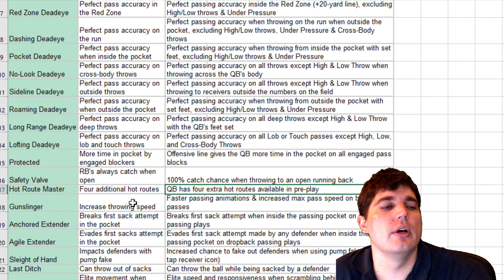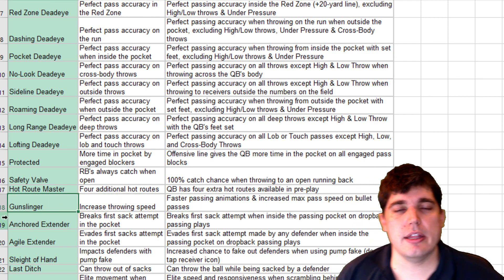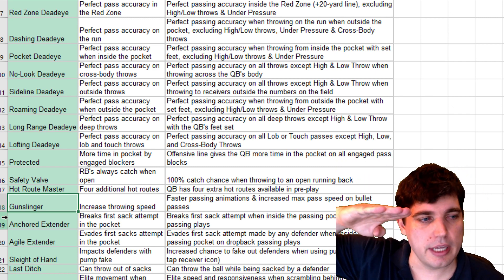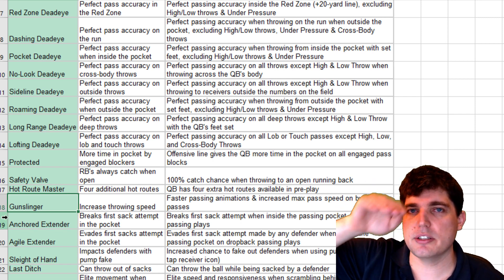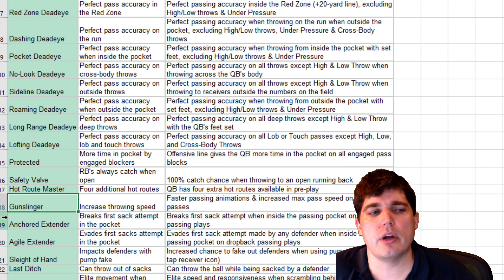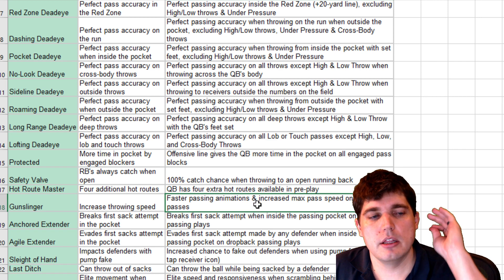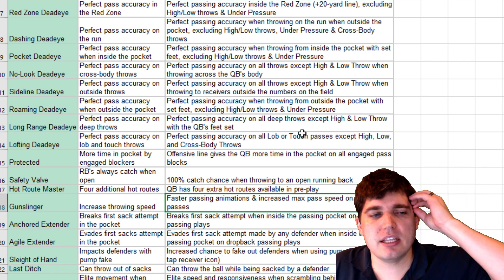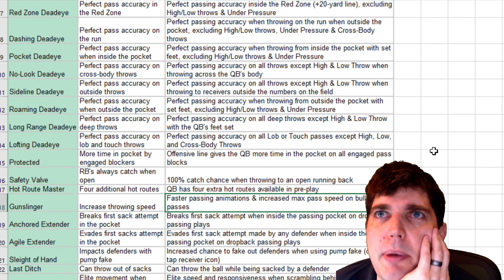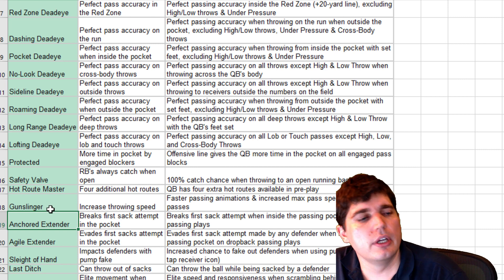There's also a Wide Receiver Hot Route Master. That was on Brady in the beta and was powerful as hell. Gunslinger — this will be interesting to see next year because they increased the arc of passes so they aren't picked off as well. If Gunslinger lowers the arc again instead of just throwing speed, that's a natural balance. If it just increases throwing speed, it's like adding throw power onto a card. The fast passing animation getting through quicker was confirmed. But if you put Gunslinger on a 99 throw power quarterback, does the pass actually get faster than that, or is it still capped?